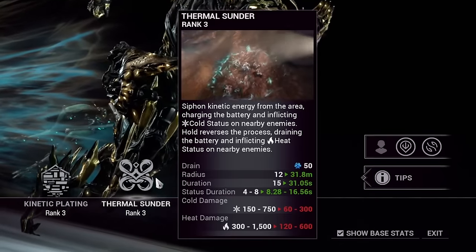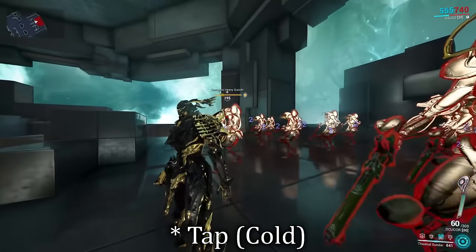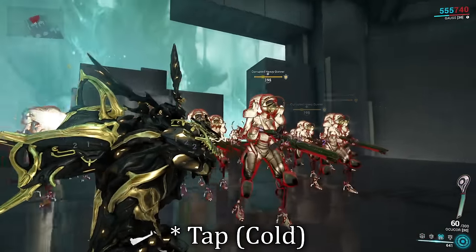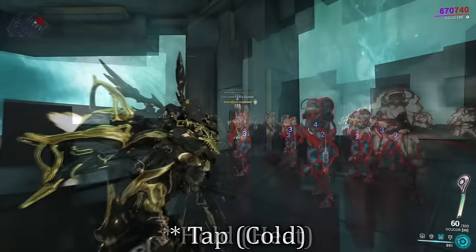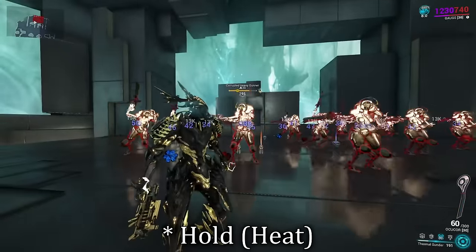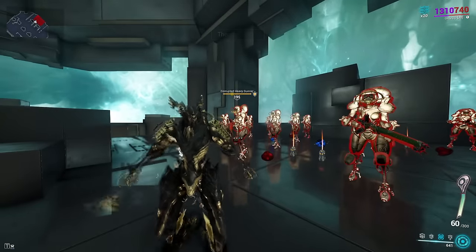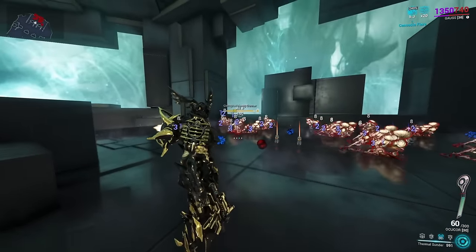Gauss's third ability is Thermal Sunder, and I will admit I have absolutely slept on this. Tapping the ability builds up his passive and pulses out a big AoE cold damage burst, adding a cold status proc. Casting it again freezes enemy solids. Holding the ability down lowers his passive and pulses out heat damage instead, applying heat status procs to nearby enemies, with subsequent casts stacking more heat procs. If an enemy already has one element applied, casting the opposite causes a blast reaction, knocking down nearby enemies.